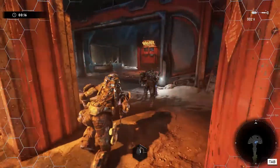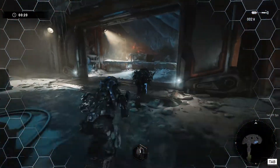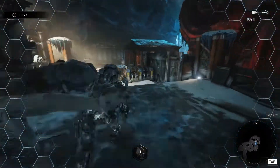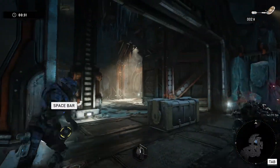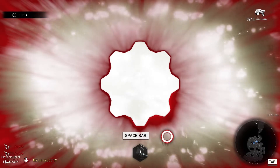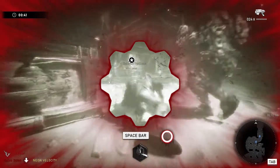Jump over the ledge using the running jump and enemies will start spawning in right as you arrive. Things get a little hazy and scary here — make sure you throw your flash grenades. There will be about two or three scions; you may go down. In this case I'm the one who goes down, and the Emil is somehow able to revive me — great work on his behalf.